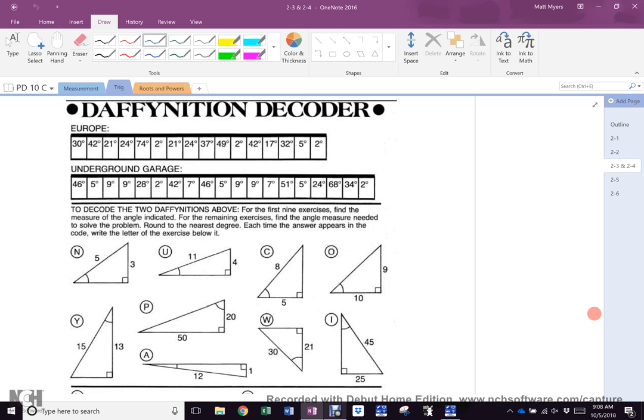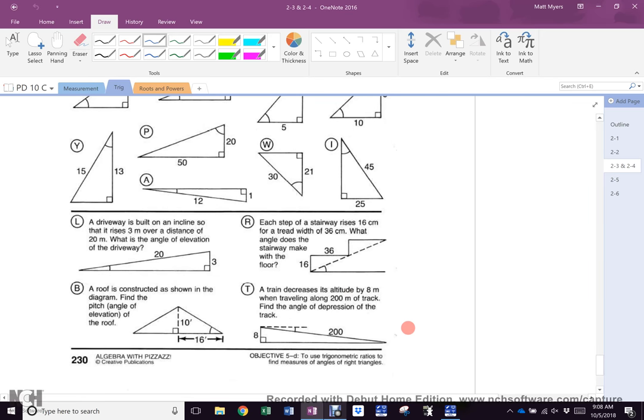Number 19 — where is T? Here's the plane, here's me on the ground. This is an angle of elevation, so the guy in the plane is looking down to see the angle of depression. If you know the angle of elevation, you know the angle of depression. So this triangle: the side labelled 8 is opposite, 200 is the hypotenuse because it's across from the 90. What uses opposite and hypotenuse? Sine.